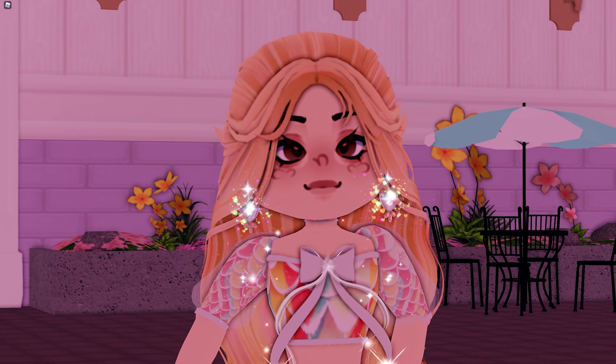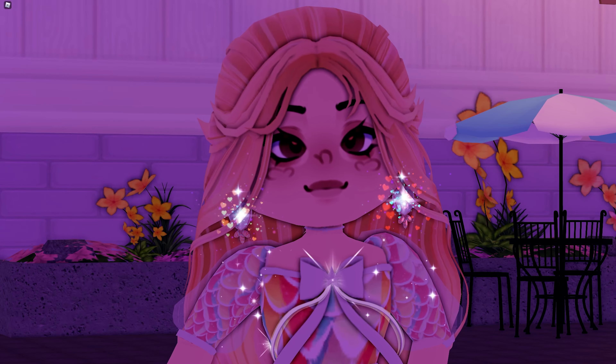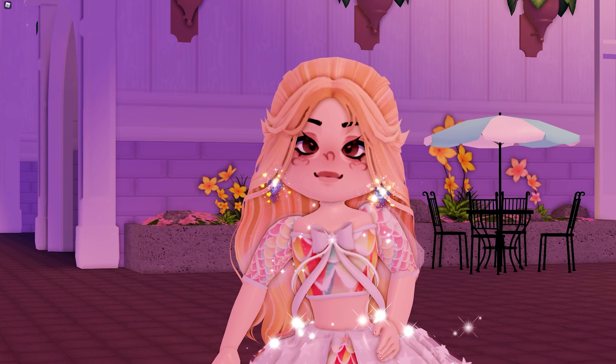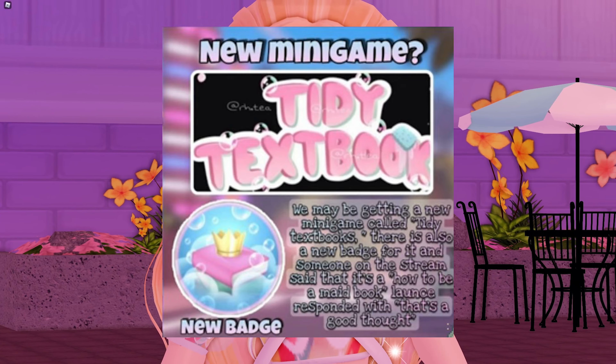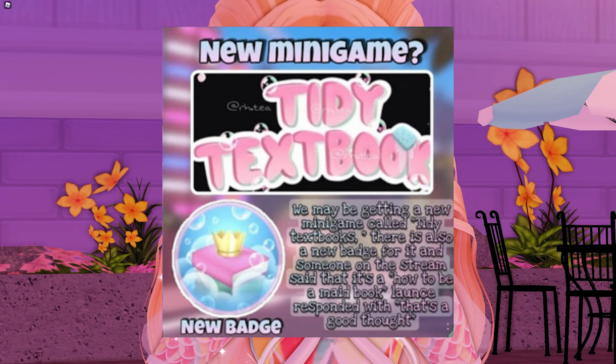just looks like a textbook with a crown on it and like some bubbles and stuff surrounding it. There is no possible way to get it in game so far, but Royal High Tea Spills on Twitter posted this — oh, the lighting completely changed, I was not expecting that. Anyways,